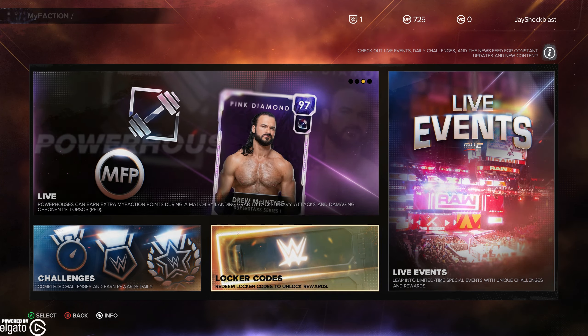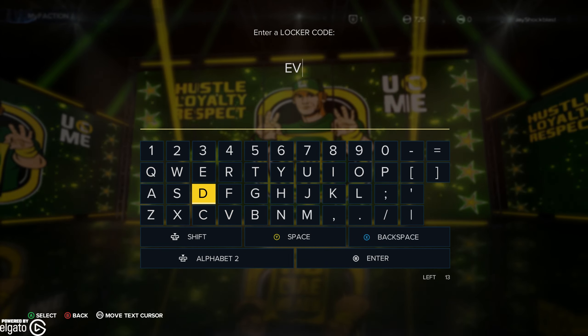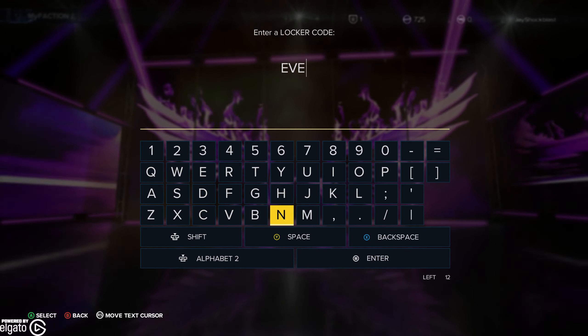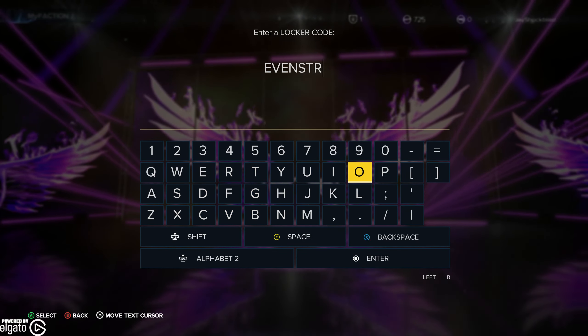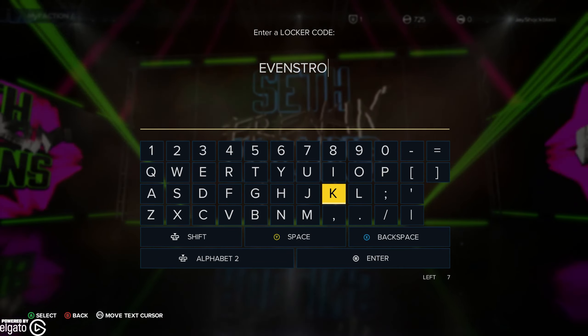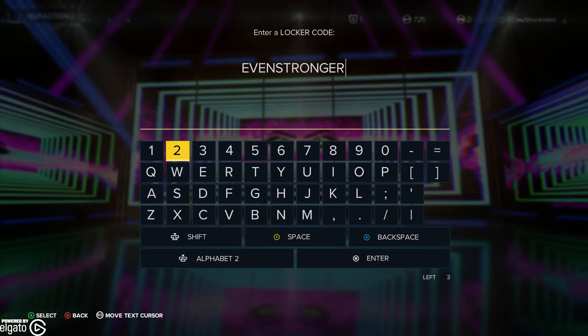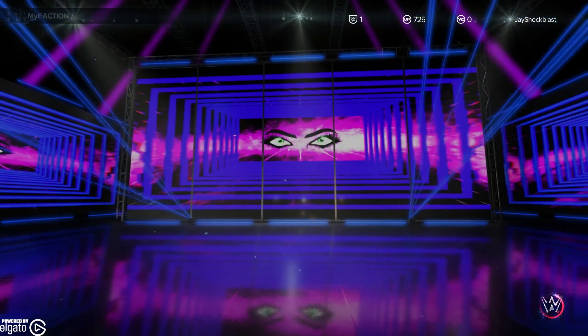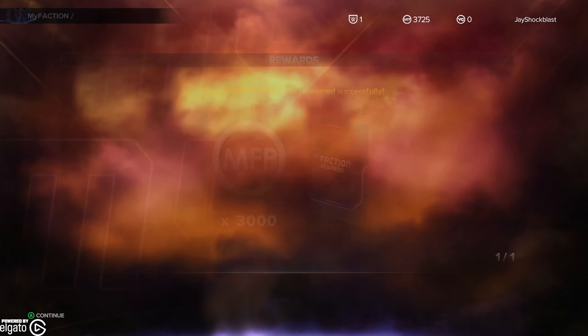Then we actually have another code, which is EvenStronger23. EvenStronger is kind of the catchphrase of the series this year, and that is going to get you 3,000 MyFaction points and a pack.